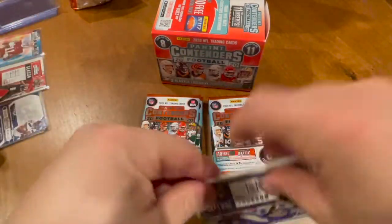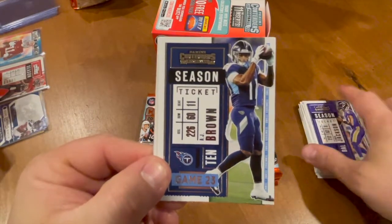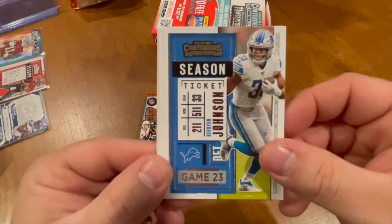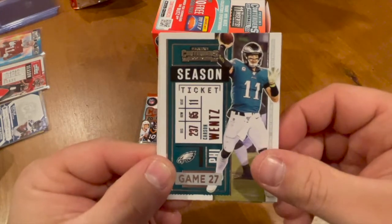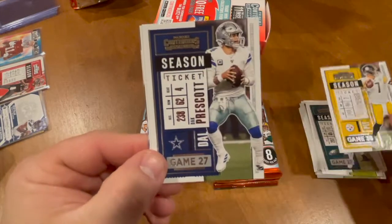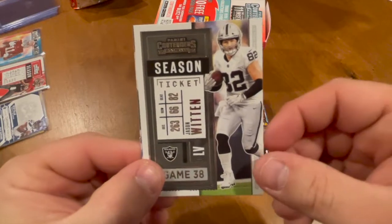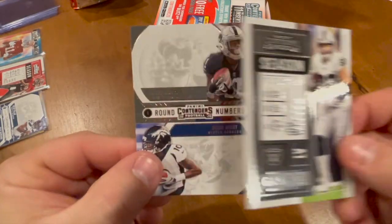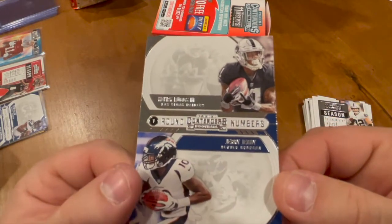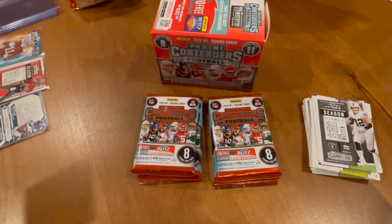We have a Lamar Jackson, an AJ Brown, a Kareem Johnson, Carson Wentz — good luck Indianapolis — Ben Roethlisberger, Dak Prescott, a Jason Witten throwback, and we have a Round Numbers of Henry Ruggs the Third and Jerry Jeudy — that's not bad, not bad, we'll take that.